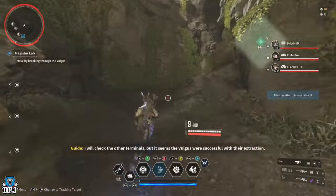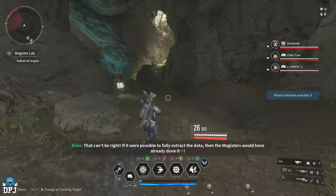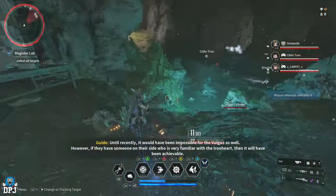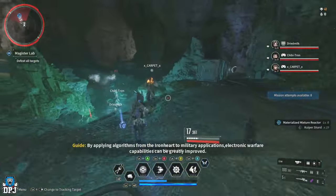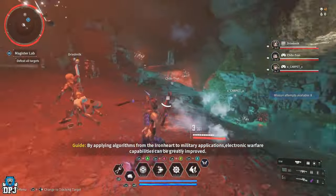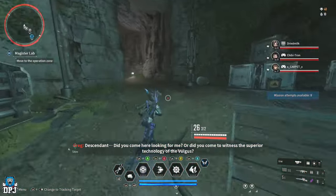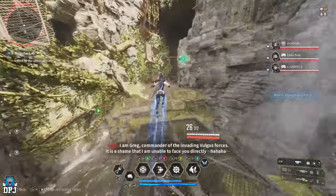Those of you who are at that stage — I will get to farming materials for Ultimate descendants, but right now I want to max out Bunny and create the perfect build, then go for Ultimate Bunny and work on other descendants after that. Everyone plays the game differently. If you're in a team, these enemies aren't going to last very long at all — everyone will know what they're doing.